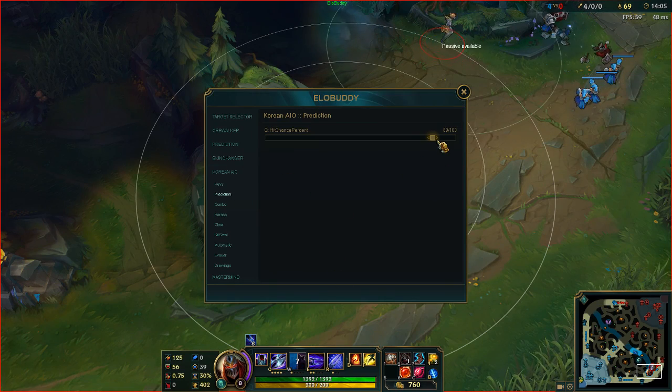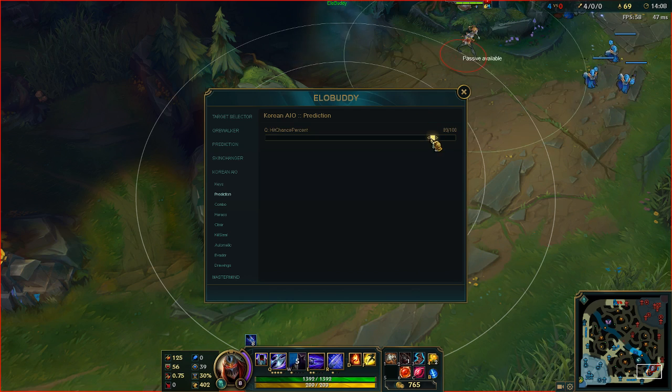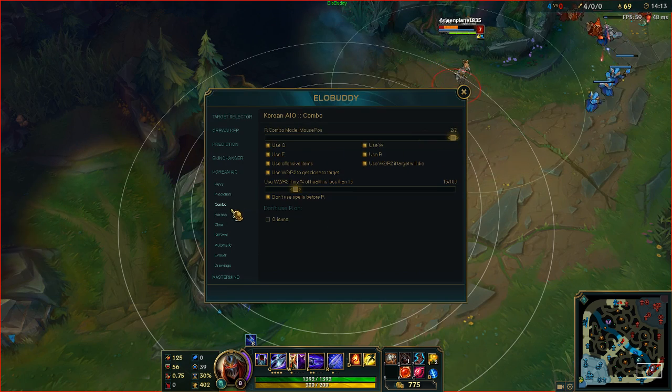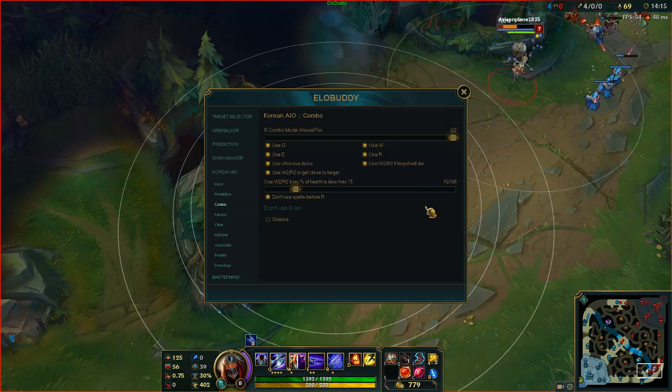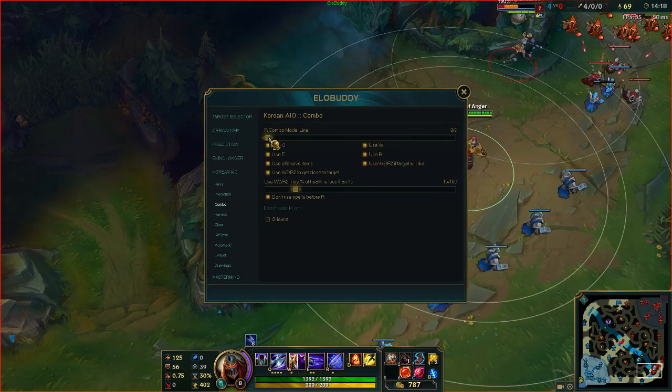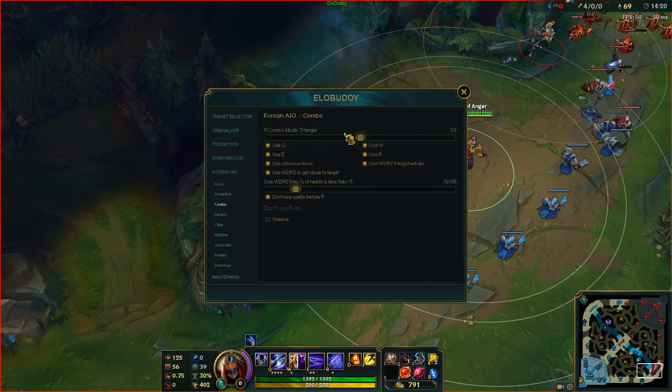Next you're going to use Prediction. You can change this to whatever setting you want — I generally keep it 80 to 90, just a little humanizer. If it's at 100 and you hit everything, it's a little obvious. So combo mode — as you can see there are three settings and we'll try to go through all of them in this video.